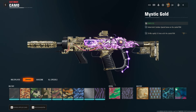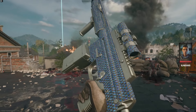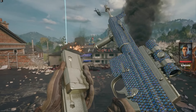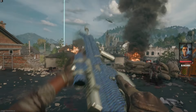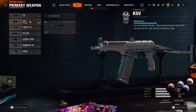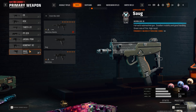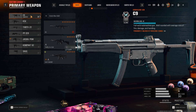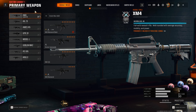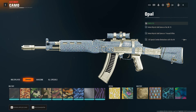Once you've unlocked Mystic Gold, the next one is Opal. To unlock Opal, you have to get Mystic Gold on every weapon in that weapon type — so for SMGs, you need all SMGs on Mystic Gold before you can try unlocking Opal. This applies to assault rifles, SMGs, shotguns, LMGs, Marksman Rifles, Launchers, Pistols, and melee weapons.